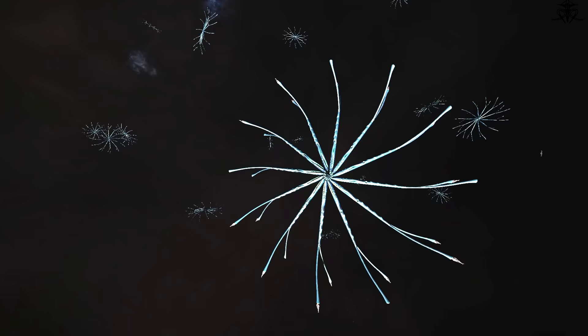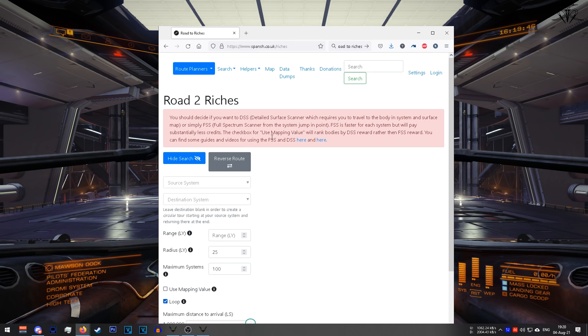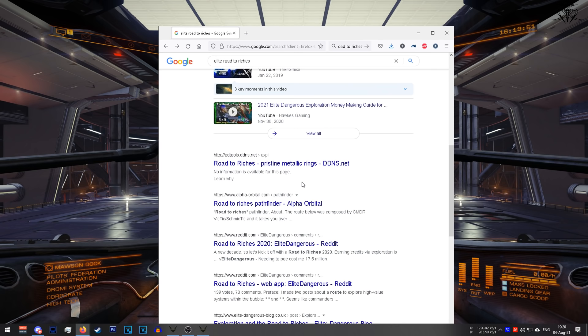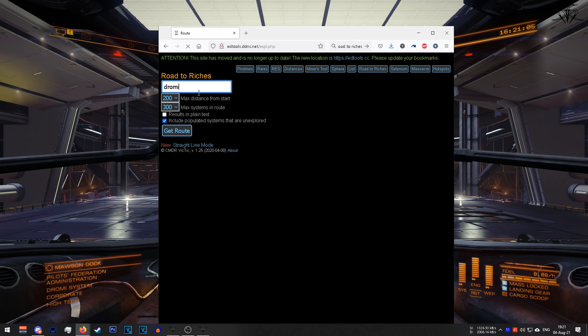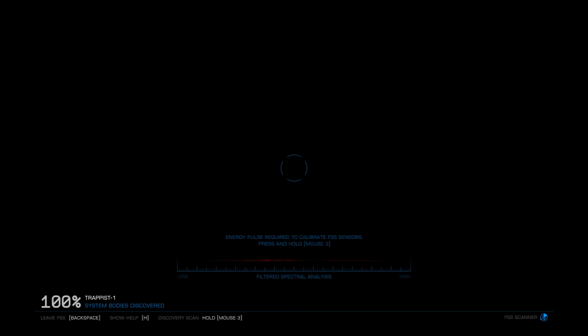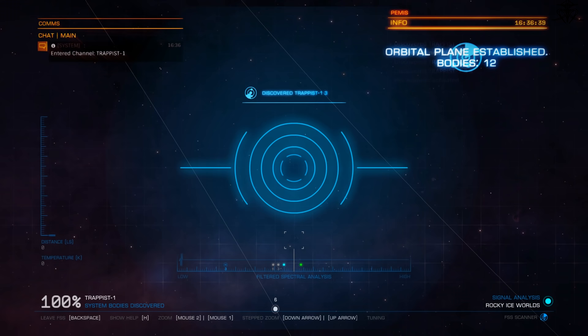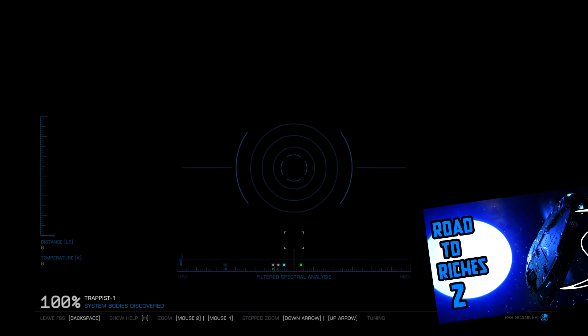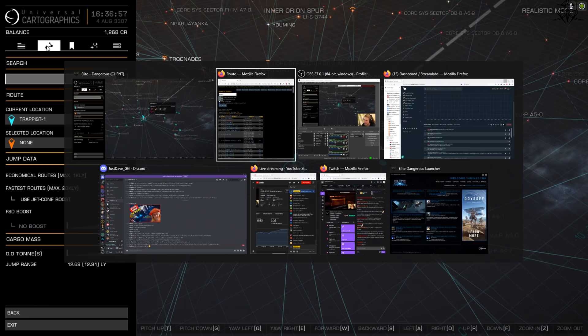Road to Riches is a great method of getting starting cash — so much so that a Python might be yours within 3 to 5 hours depending on how you play. I got my Asp Explorer within about 2 hours of doing Road to Riches from a fresh start, with just that dinky little Sidewinder. Just equip the best frame shift drive you can, equip all D-rated modules everywhere else, get a fuel scoop, load up the Road to Riches tool online, and off you go. Jump into the system, open up the full spectrum scanner, and quickly scan those good-paying planets. My old video on Road to Riches is still viable, so go check it out — there'll be a link in the description. When you feel you've had enough, return and cash in your paycheck.